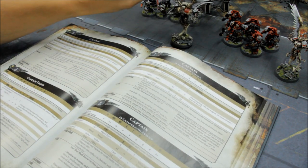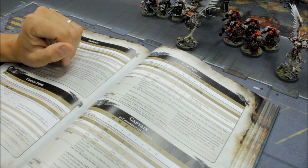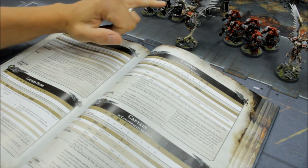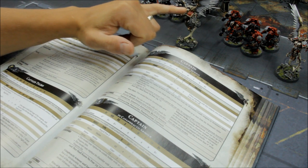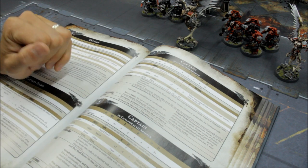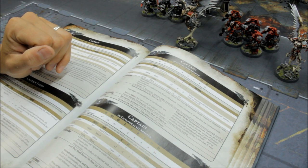The combination I go for with him is Thunder Hammer and Storm Shield — nasty damage that he can kick out, and then he can absorb nasty damage by protecting himself with his Storm Shield. Points cost: 2 points base, 40 points for a character Thunder Hammer, and then 10 points for the Storm Shield.